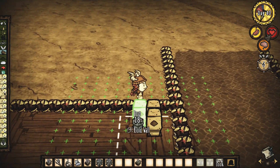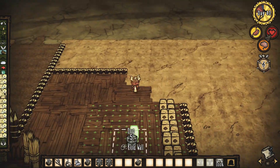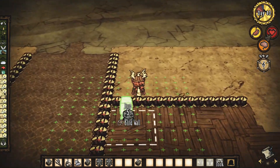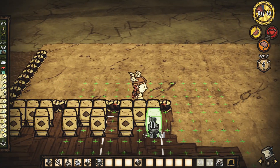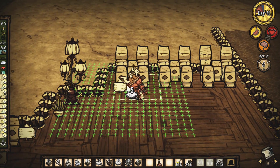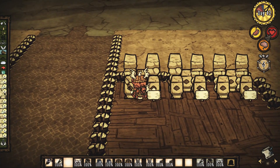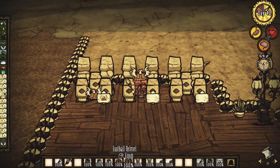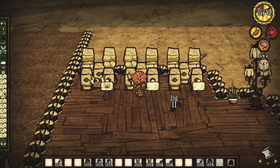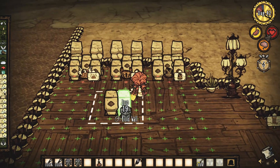A próxima área é uma das áreas mais importantes, apesar de ser bem simples. É a área das armas e armaduras. Eu resolvi fazer separado da área de baús, pra ficar bem mais fácil de pegar quando você estiver precisando de alguma coisa. Fica mais fácil de guardar, você não precisa fazer aquele monte de baú, e fica mais fácil de encontrar quando você estiver procurando.